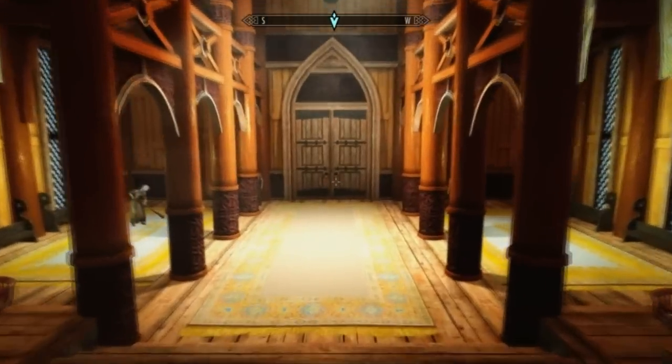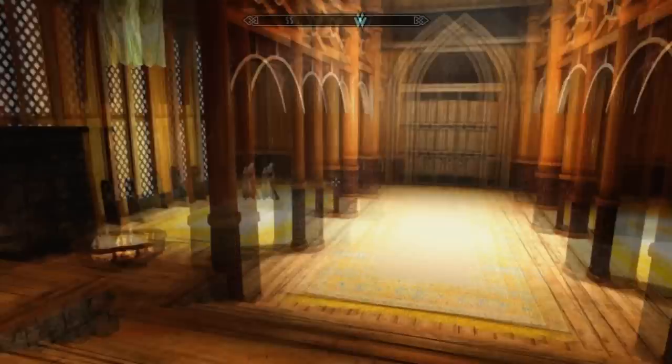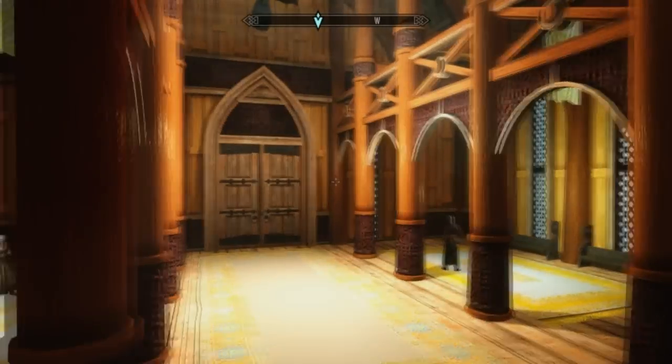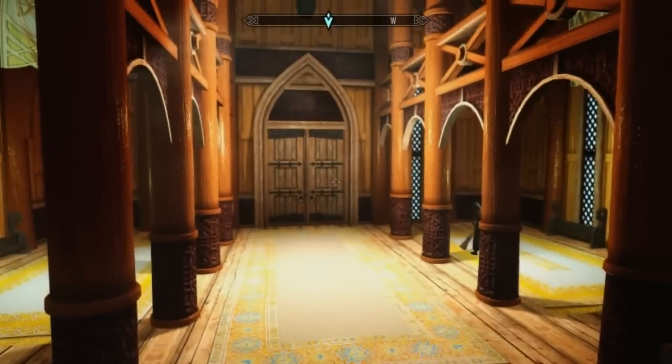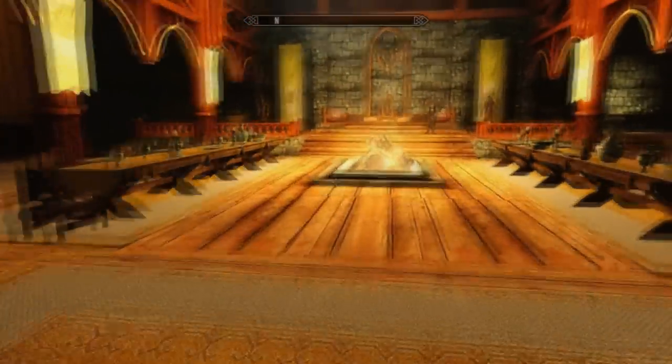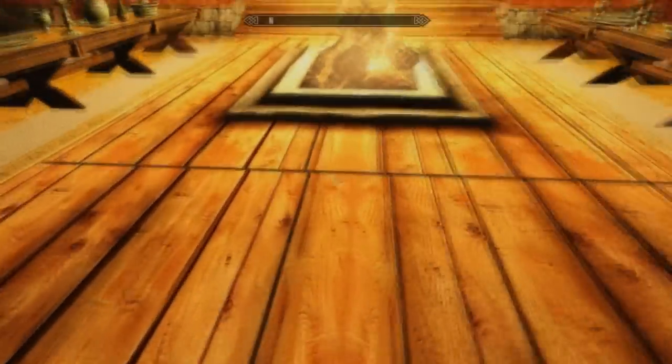First thing you're gonna do is come to Whiterun here and go to the Dragonsreach castle stronghold on top of the Whiterun hill. You guys know where it is. And you're gonna walk up here and the armor will be right there.